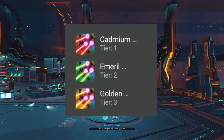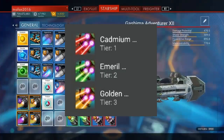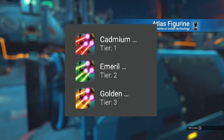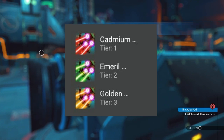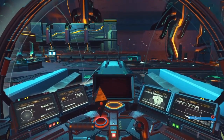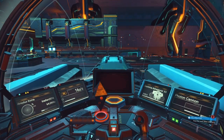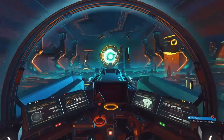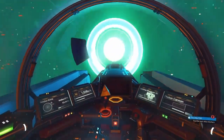From my understanding, the ship trails will be coming next, which is really really cool — a form of ship customization for players. Even though I'm sure you guys want a little bit more in-depth ship customization, I'm sure Hello Games have got that in their plans, maybe for the next update or the next bigger one. We just don't know.